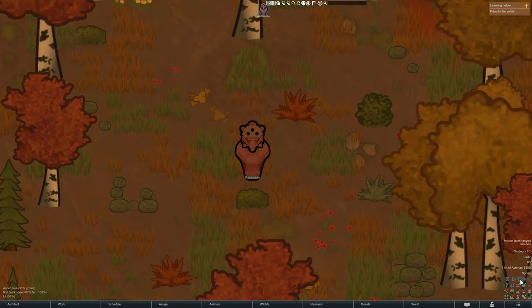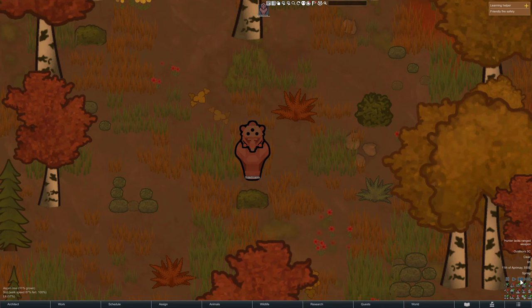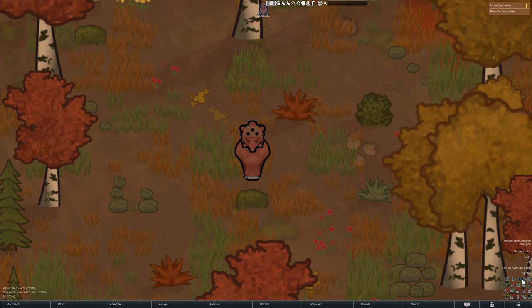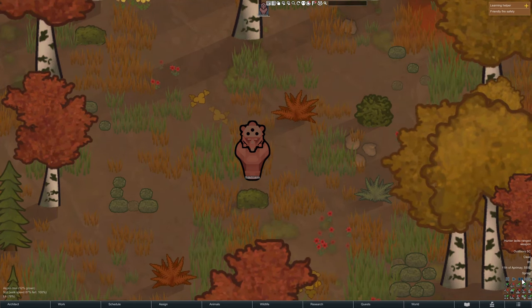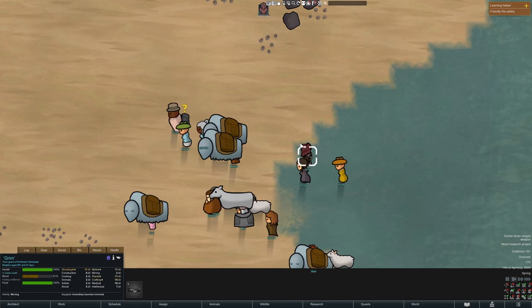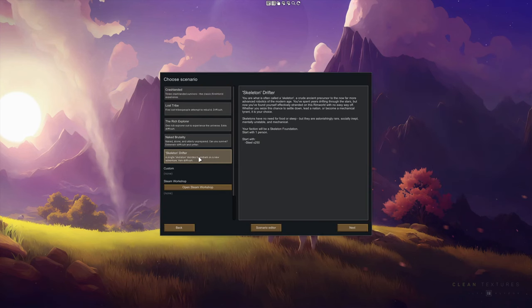A funny thing the mod author added: if your skeleton has a run-wild mental break, you can tame them back with chem fuel or uranium. Overall, despite how overpowered they may seem, I think it's balanced since I very rarely ever see them. So if you ever come across one of these guys in a friendly caravan, I recommend you persuade them to join. The mod also adds a scenario where you start with one skeleton — it's basically an easier naked brutality because the guy just doesn't need to eat or sleep.